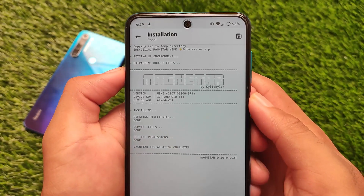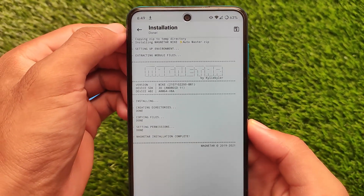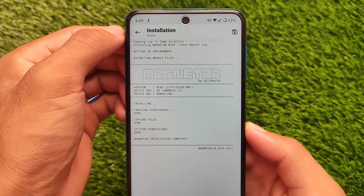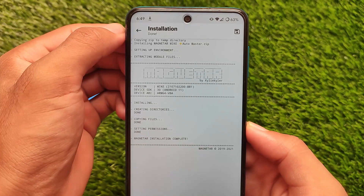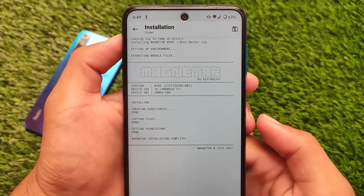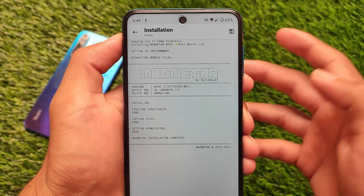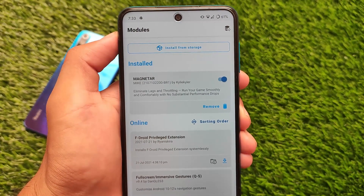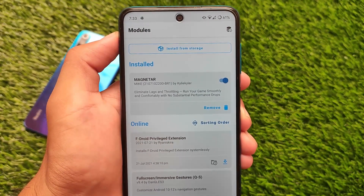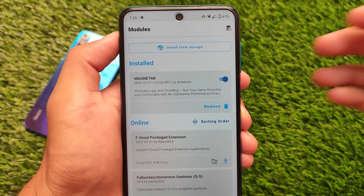A lot of users already shared with me about Magnator. This one is Magnator Mike Auto Master .zip, a Magisk module through which you can increase the performance of your device, improve gaming, stable FPS, and a lot more things. This one is Magnator Mike by Kylie Kyler, so thanks to the developer for making this module.